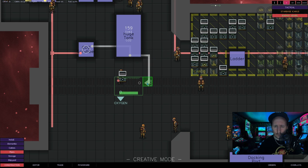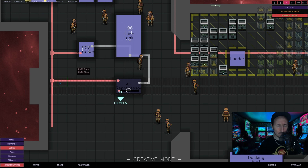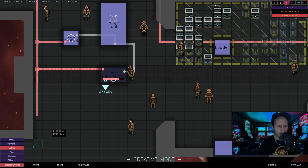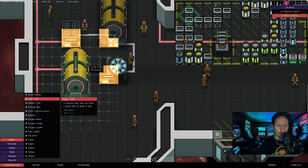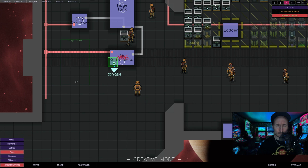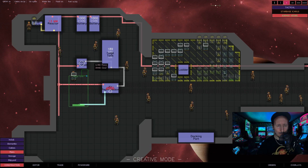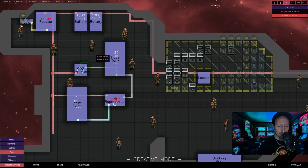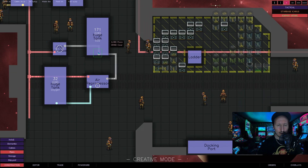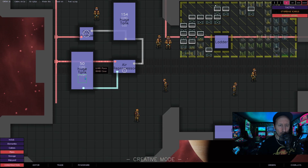We're going to grab the CO2, pop it in here, make sure it has a cable — the cable which is power — and then you need to make sure that it goes back into a tank. You can have this layout any way you want inside your ship, but you just have to make sure the CO2 is connected to a container like this big tank. Then from the big tank you go to the repurposer, and from that you go back into another tank.